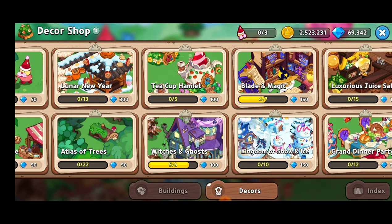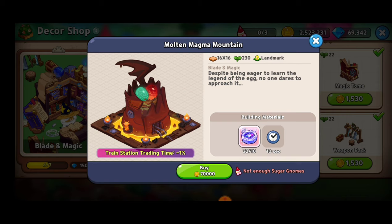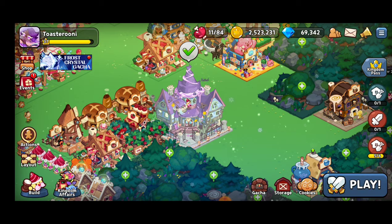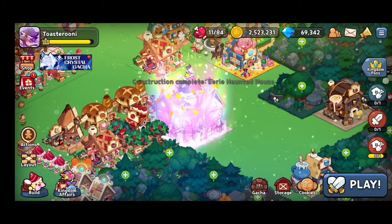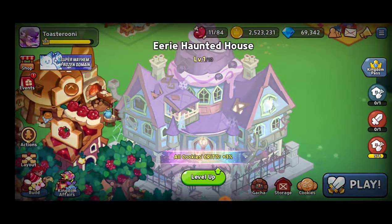Next up on the menu is Blade and Magic. This landmark is going to give you 1% less trade time on the train station, so if your train station ever takes super long, that might be really interesting. I don't have enough sugar gnomes for the next one, but this one is ready — and it's looking super cool.